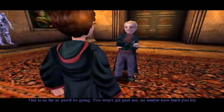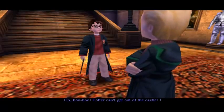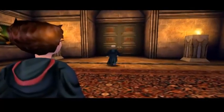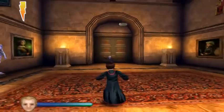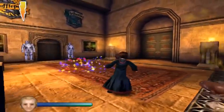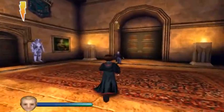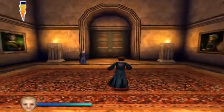'Yeah pretty much.' 'This is as far as you'll be going - you won't get past me no matter how hard you try.' Why the hell do you have it against me? 'These wizard crackers should make you feel better - they're surprisingly good fun, here, catch!' So now we have yet another boss fight. Pick up the wizard cracker - oh shit, I don't know what the correct button is. Please throw another wizard cracker so I can figure out the controls. Ow, you bastard!